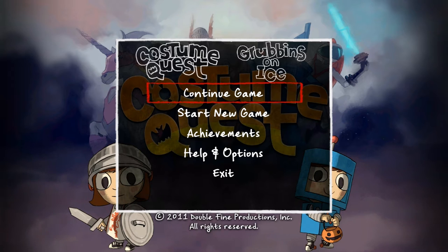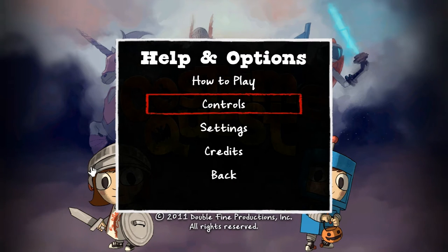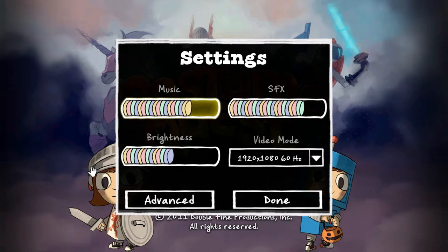Costume Quest is an RPG. It's really reminiscent of games like Earthbound — the sort of game that has an at-first kid-friendly theme, but is actually intelligent. And I think that's a wonderful thing. Just because a game is intended for kids doesn't mean it has to be dumbed down. Kids are smart. I was smart when I was 12, and kids today are smart as well.